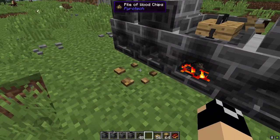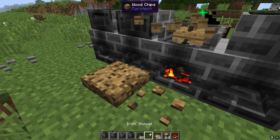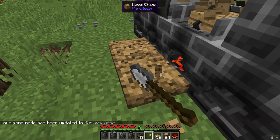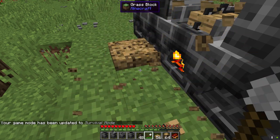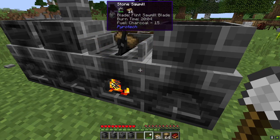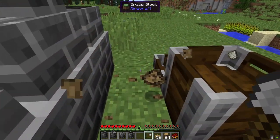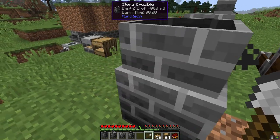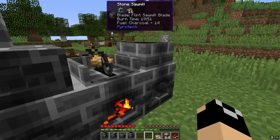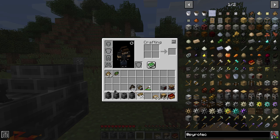Around the sawmill you'll get piles of wood chips as byproduct. I suggest taking your shovel and just clearing those out, otherwise they pile up. After cutting eight slabs we got our 16 boards and 16 piles of wood chips — basically two per craft. Right-click to pull out those boards and you can see we got our 16 boards.